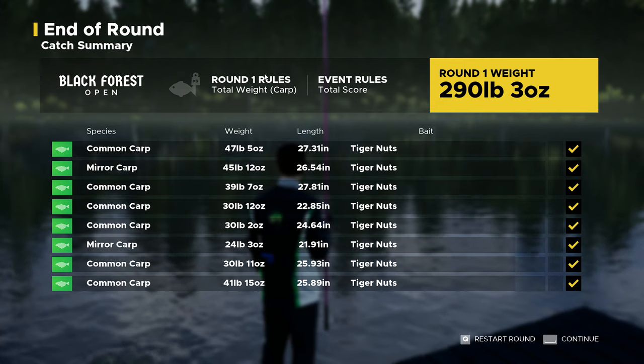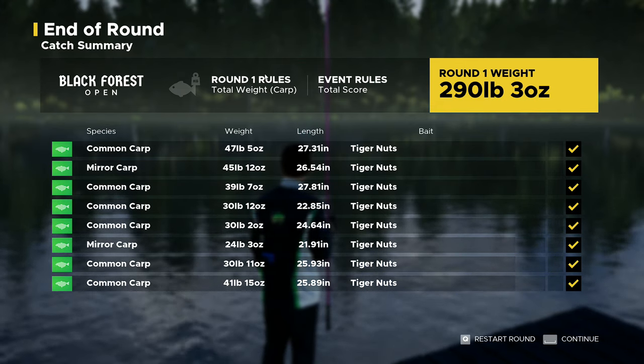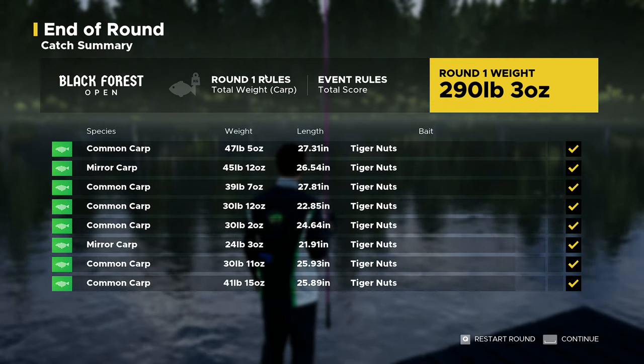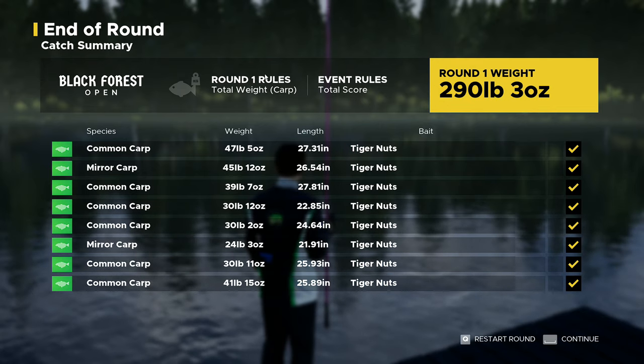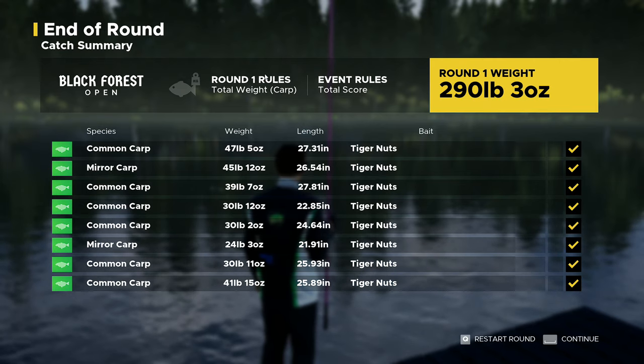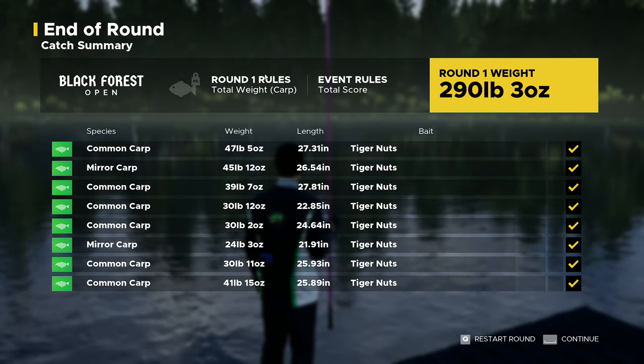Tiger nuts were definitely the way to go — best fish today was 47 pounds 5 ounces. We've extended our lead by another 100 points on both the carp championship and the overall championship. If you've enjoyed yourself, give me a like, give me a subscribe and leave a comment, and I'll see you next time for some more Fishing Sim World Pro Tour — bye guys!